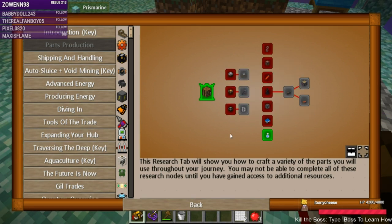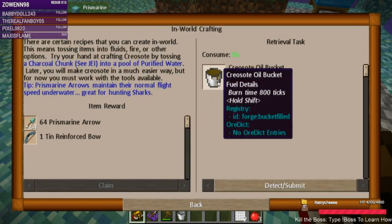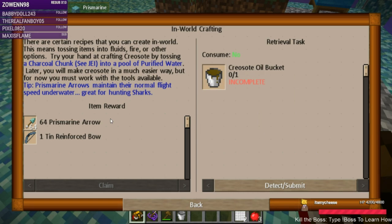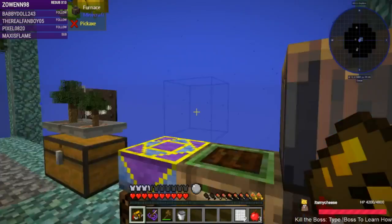Different other workshops — let's go back to the introduction. There are certain recipes that you can create in-world: tossing items into fluids, fire, or other options. Try your hand at crafting creosote by tossing a charcoal chunk into a pool of purified water. Later you will make creosote in a much easier way, but for now you must work with the tools available. Prismarine arrows maintain their normal flight speed underwater — great for hunting sharks.